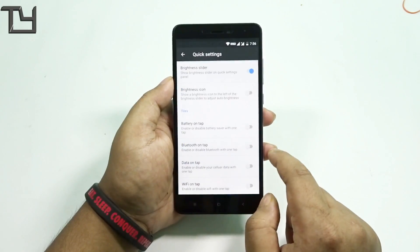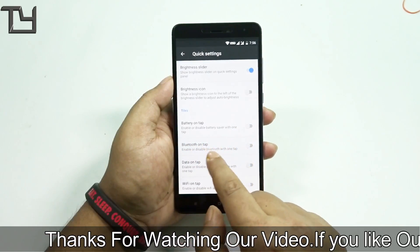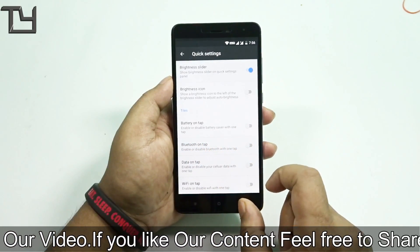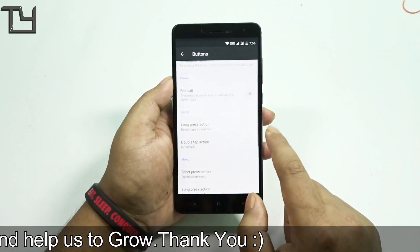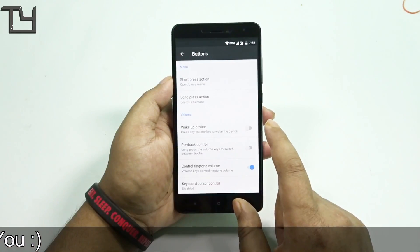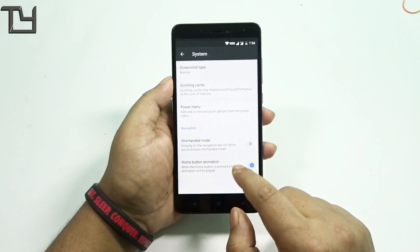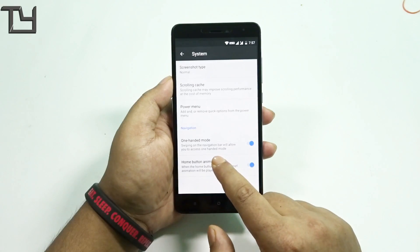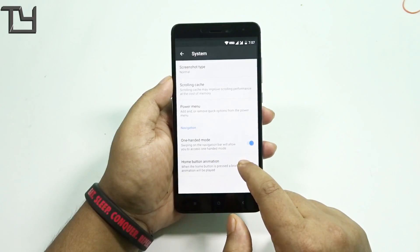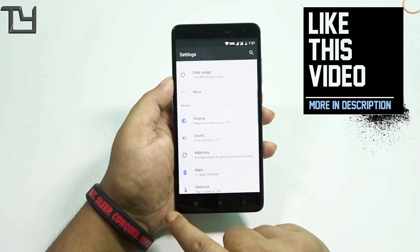I won't go in depth with the customization hub because that alone would take another 15 minutes. So if you're going to risk your device with this ROM, go for it — links are in the description. There are also a few system tweaks like one-handed mode, home button animation, and power button scrolling.